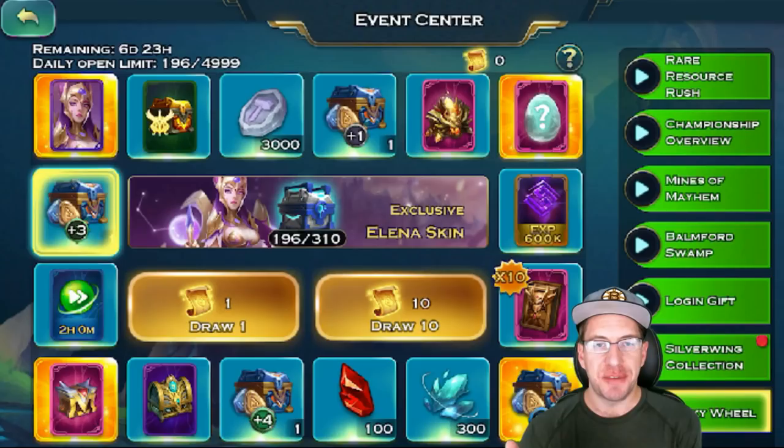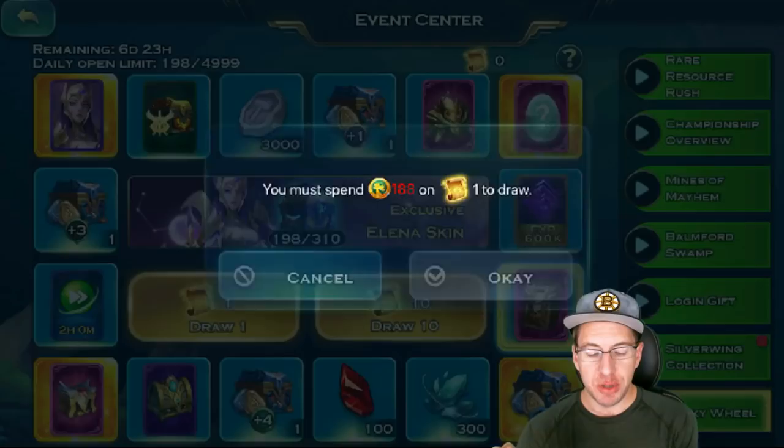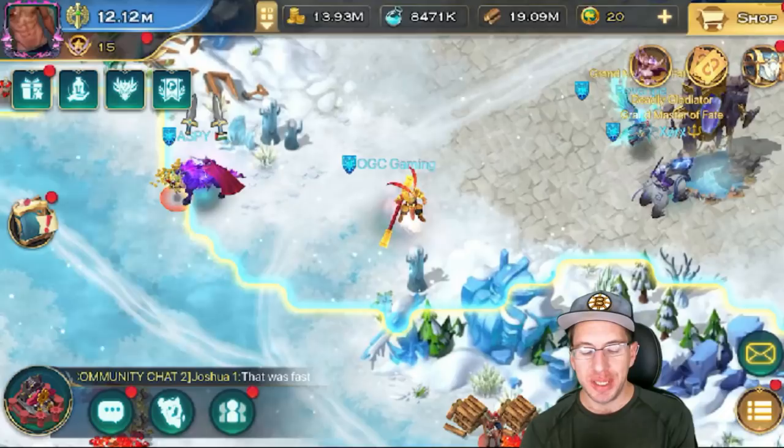So close yet so far. We'll open up some of the stuff together so we can all see it. We got 10x for the pink books, two more vouchers, and another one. We did our last spin — so no Elena skin. Let's go see how much we can pump up everything.